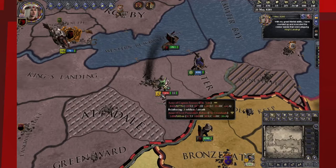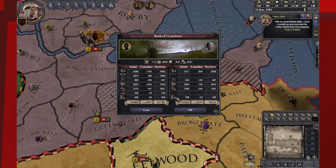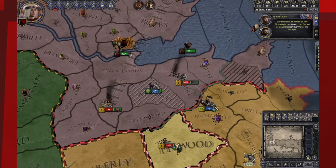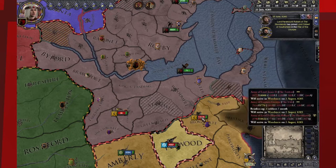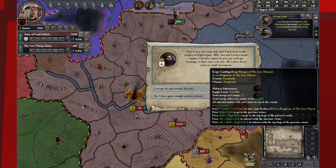I abandoned the siege of Storm's End because I found Robert Baratheon at Woodmere — we're going to attack him and try to capture him. Oh my god, he won that battle. Somebody stop that man! I had double the troops. I have 4,900 left — he scattered my army. That is incredible. I can't even be mad — what a G. Robert Baratheon is, like, hands down, he is Alexander the Great. That was amazing.